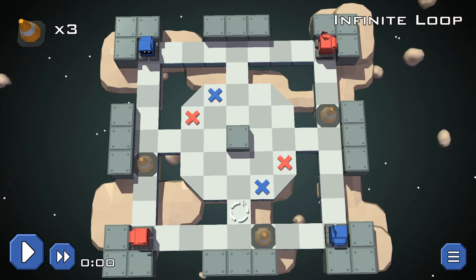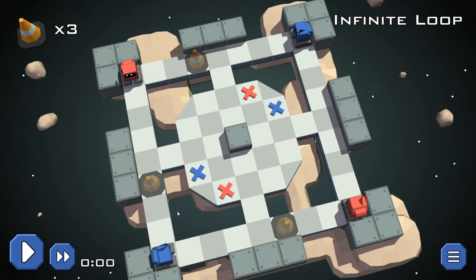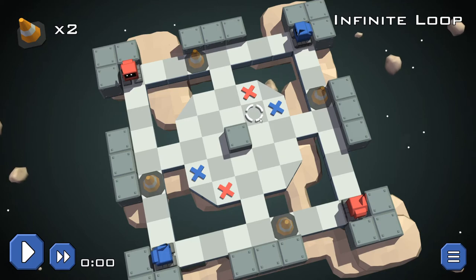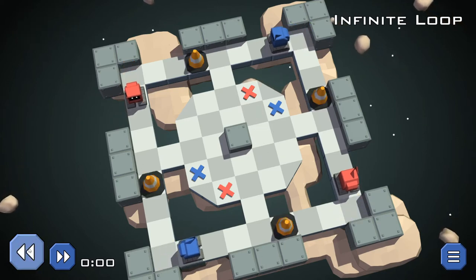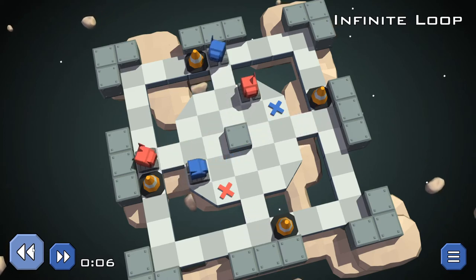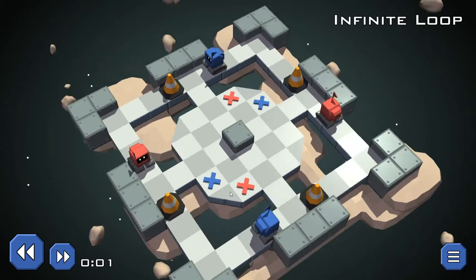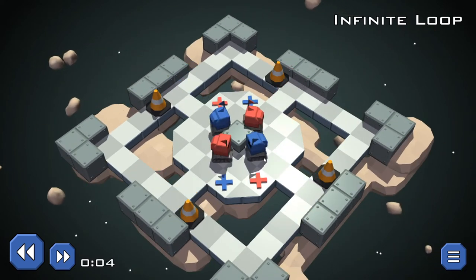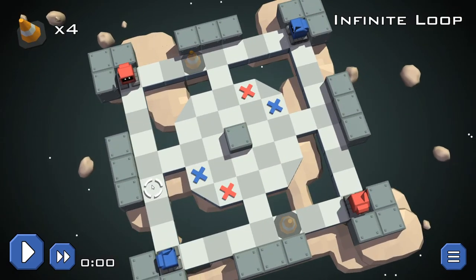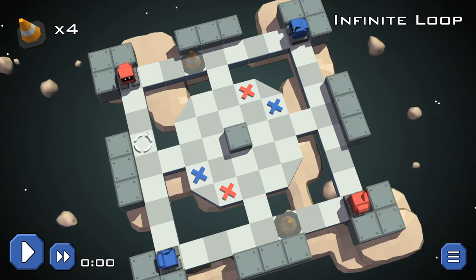However, this guy will get forced to go left, this guy will get forced to go left, then he'll go right. I'm missing something — there's no way it's that easy. I looked at it wrong. Oh — they collide! So let's get rid of those. He'll be parked and red's gonna come along.